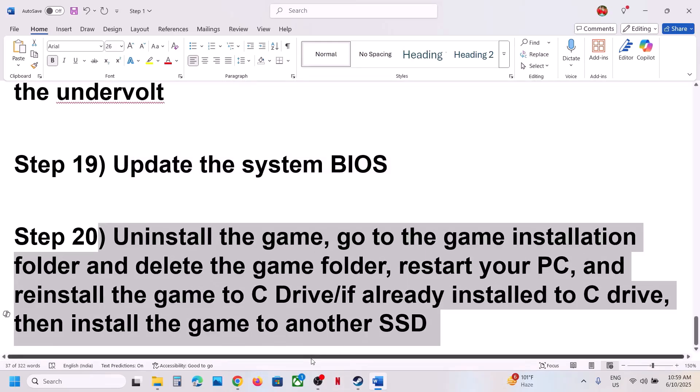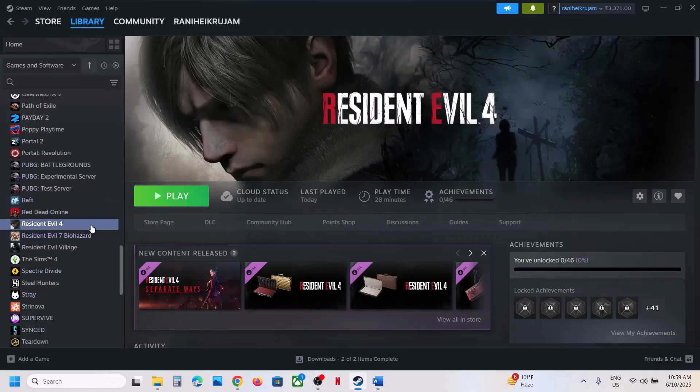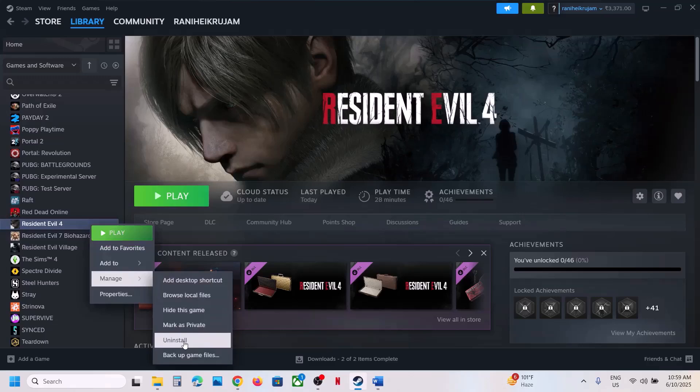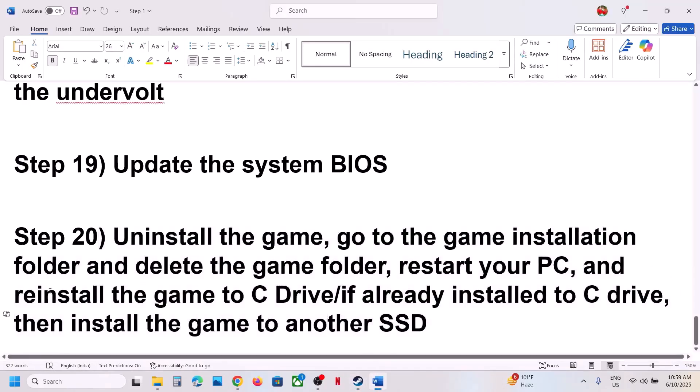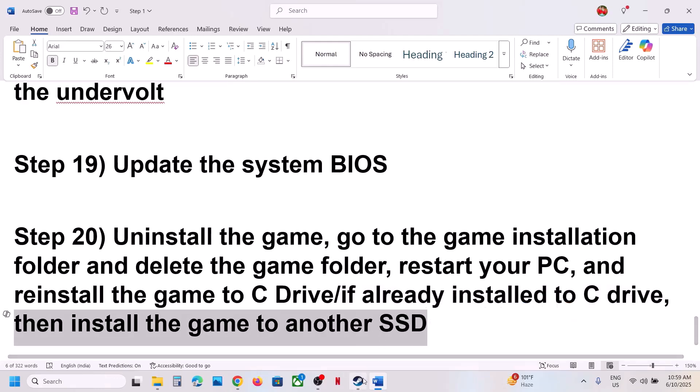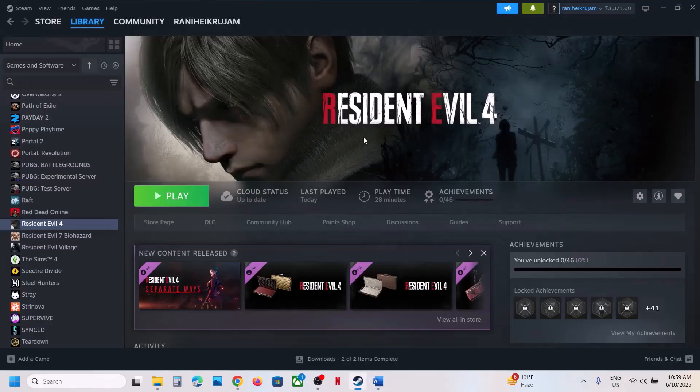If nothing is working, uninstall and reinstall the game to a different drive. After uninstalling, go to the game installation folder, delete the game folder, restart your computer, and then install the game to the C drive. If the game was already on C drive, try installing to another SSD. One of the steps shown in this video should help you run the game successfully on your Windows computer. Thank you so much for your time — please like this video and subscribe to my channel.